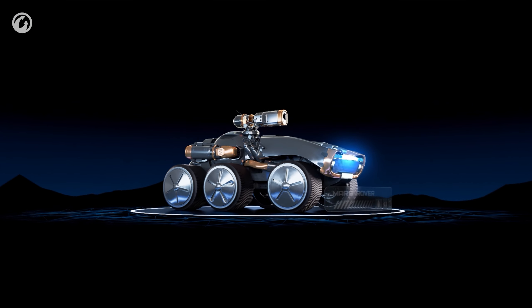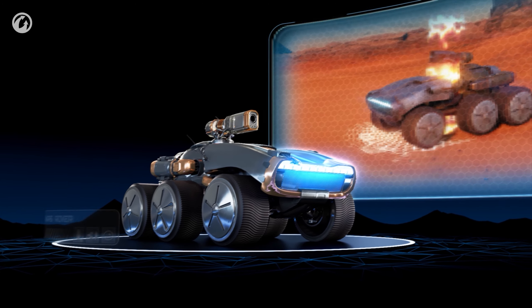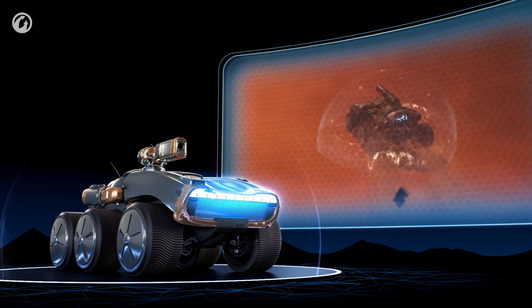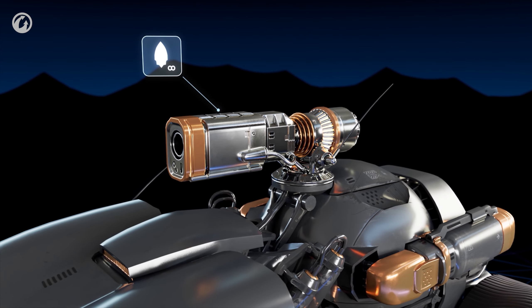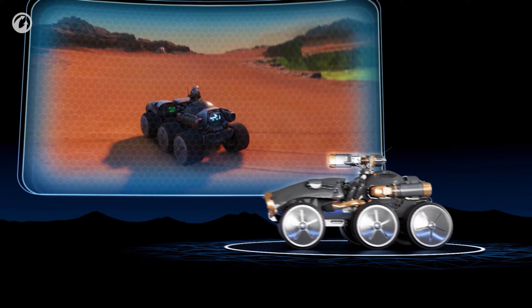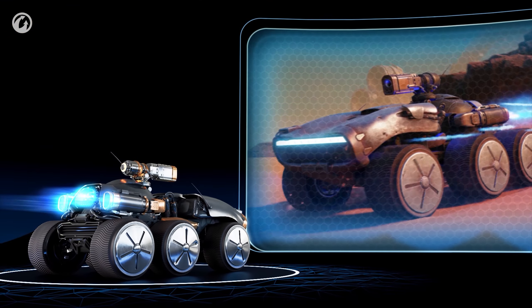El nuevo Mars Rover es el mejor vehículo controlado a distancia del mercado. Su esfera de embestida te protegerá durante algunos segundos de cualquier escombro espacial, incluidos tus enemigos. Impulso te ayudará a despejar el camino. Por ejemplo, podrías empujar a un enemigo hacia un charco de ácido.